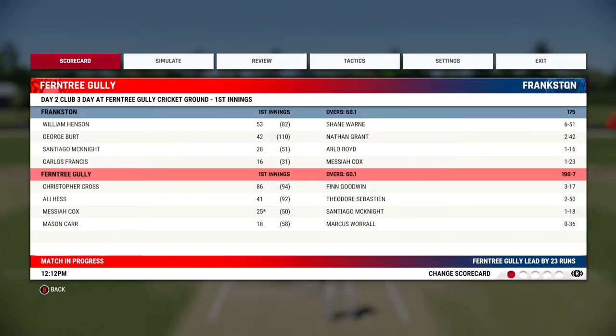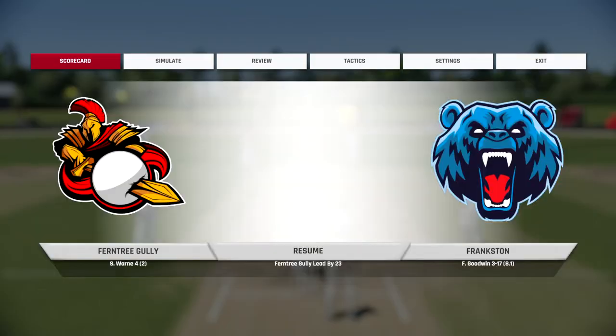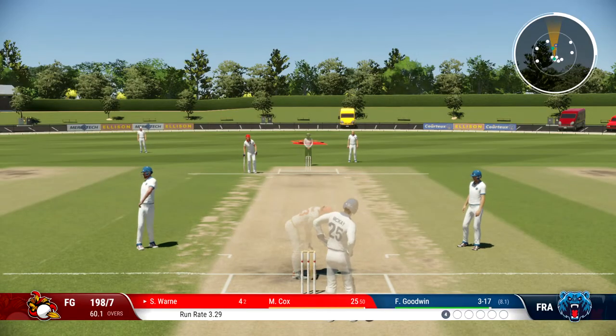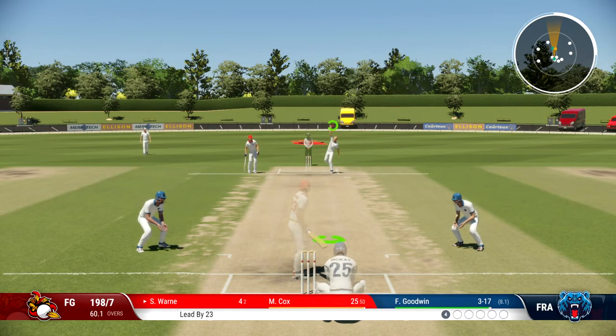We rolled Frankston for 175, we're currently 7 for 198. We are on 4 off 2. So yeah, we're 7 down. Hopefully we can build a bit of a lead with the tail end, even though we are the tail end.